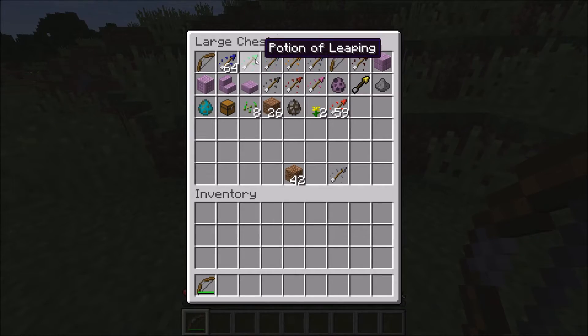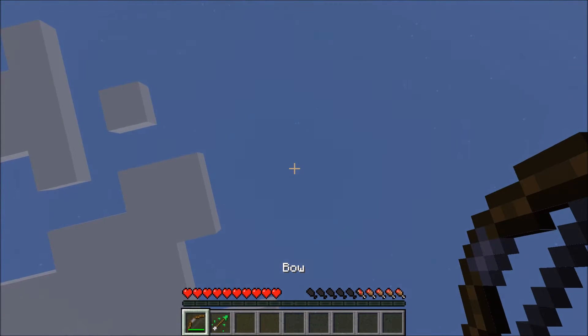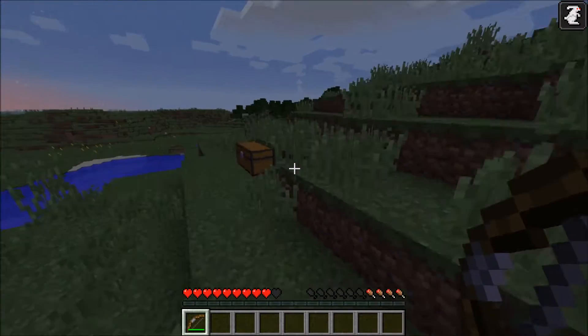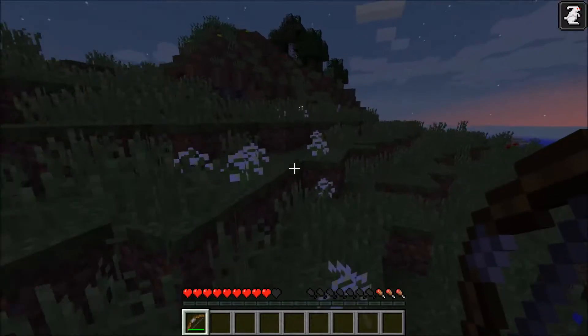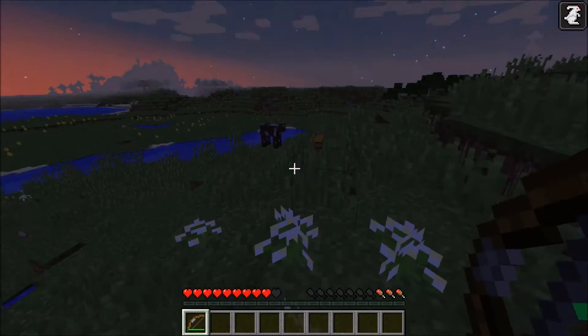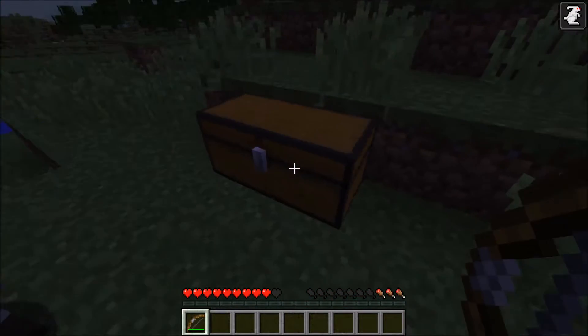I want to try out the arrow of leaping next. Hit myself with the arrow. I'm definitely jumping up higher. That's so cool - that's basically the arrow of leaping; you get jumping effects. How long does that last? About two and a half, maybe three minutes. I spent about 30 seconds jumping around.